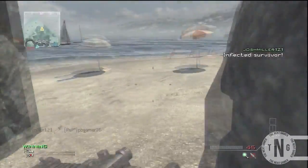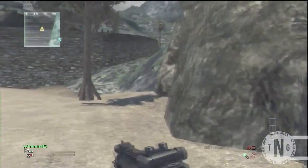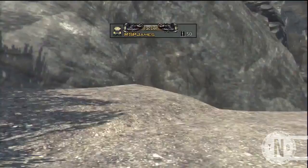You want to jump through these rocks, and basically this bit here is where you go past the barrier, because there are barriers at the bottom of the beach.